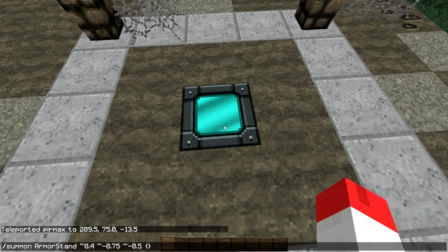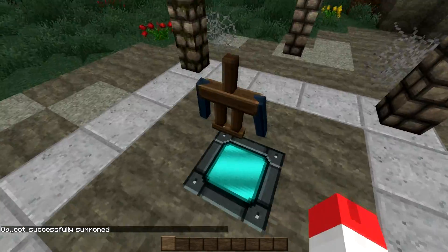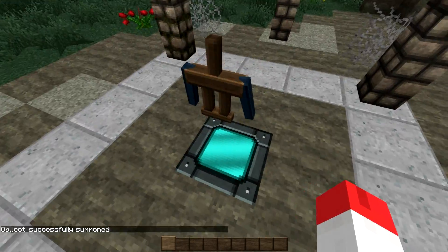We are going to use an NBT tag. You open a curly brace and close it. We are going to ask this armor stand to have its arms displayed using ShowArms. We are also going to define NoGravity so that the armor stand won't fall into the ground when we spawn it. If you don't put it, the armor stand will fall into the ground and it won't look nice.